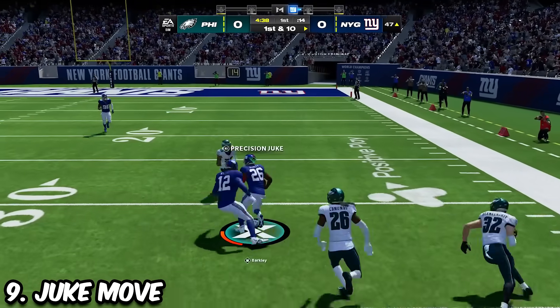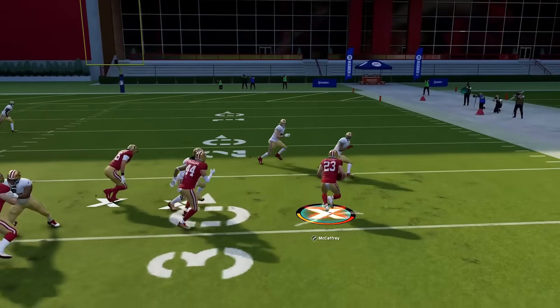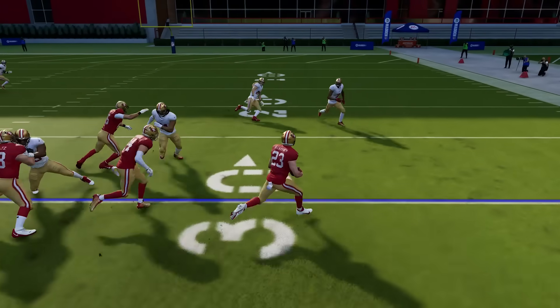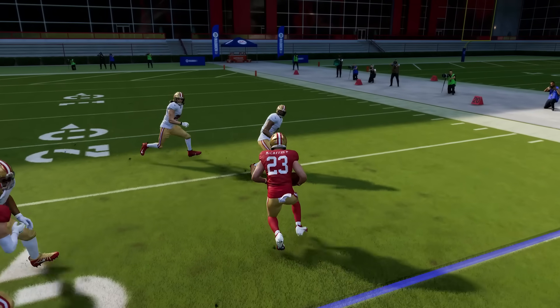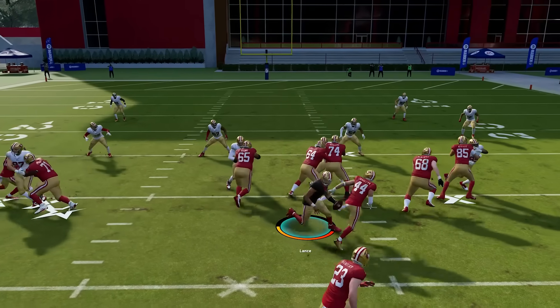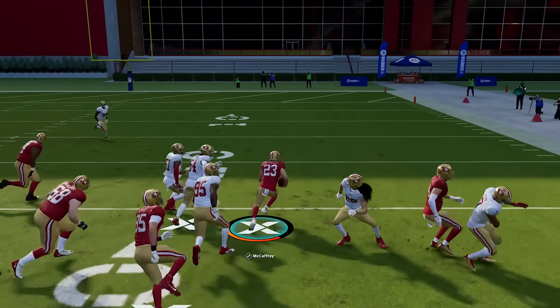The juke move is the most powerful move in Madden, but a lot of people do not run it correctly. You want to make sure when you're juking that your running back is on a 45-degree angle. You want to be running diagonally at your defender and then simply flick your right analog stick back to the inside — this is going to cause you to fake out defenders almost every time. You never want to be head on; you want to be at the 45-degree angle.